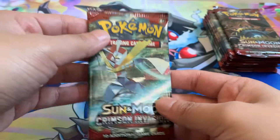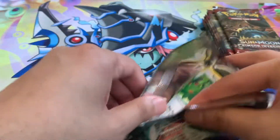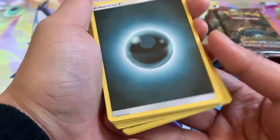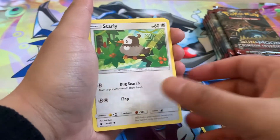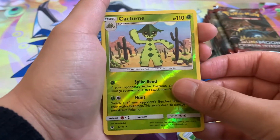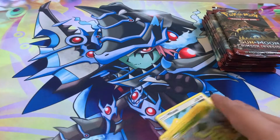Alright, pack number two. I've gotten some solid pulls from Crimson Invasion before. Code card. We got a Dark Energy, Haunter, Psychic Memory, Miltank, Starly, Skiddo, Pikachu, Alolan Geodude, Mischievous, Cacturn Reverse, and we got a Holographic Alolan Raichu. So the Alolan variants are coming out to play — not a bad pull.